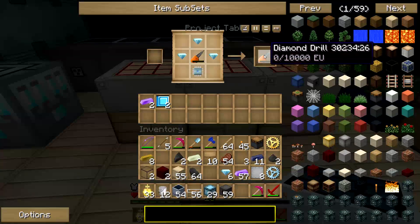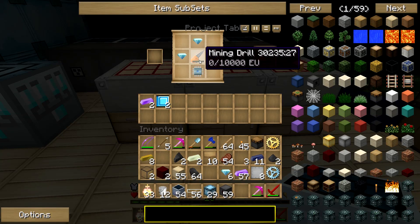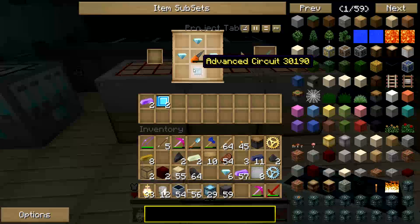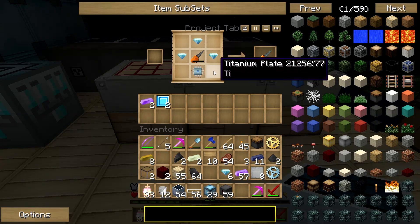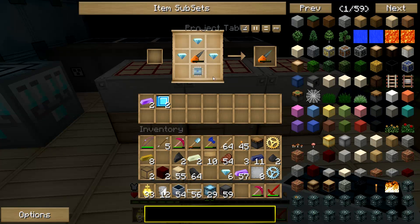After you get the mining drill you need the diamond drill. You're going to need three diamonds, the mining drill you just made in the middle, one advanced circuit — it takes a long time, you just have to farm the items. And you're going to need two titanium plates — it's glitched out so you can't see them clearly, but it is two titanium plates.